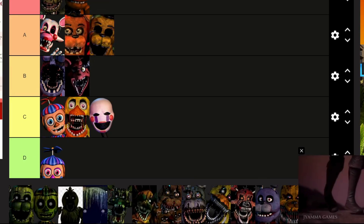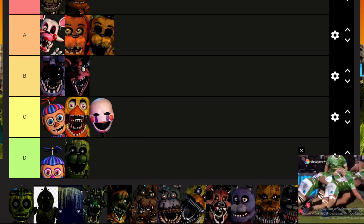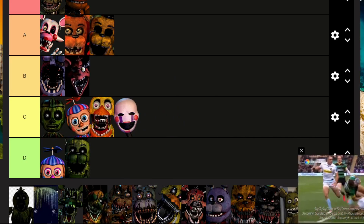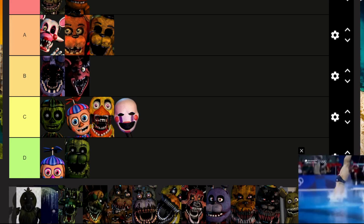Phantom Freddy: D. Not much going for you. Phantom BB: kind of the same as normal BB — you're a presence but you're not that bad.